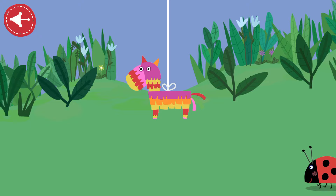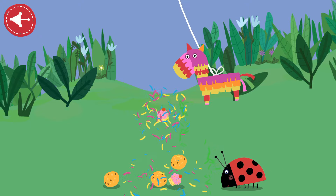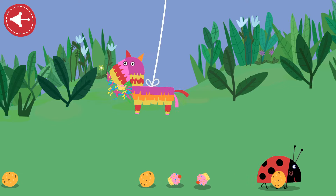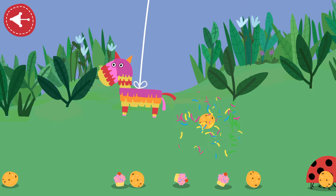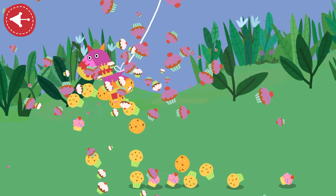Swipe and tap your piñata to make treats fall out! That's it! Keep going! Can you release them all? Well done! You've got them all!